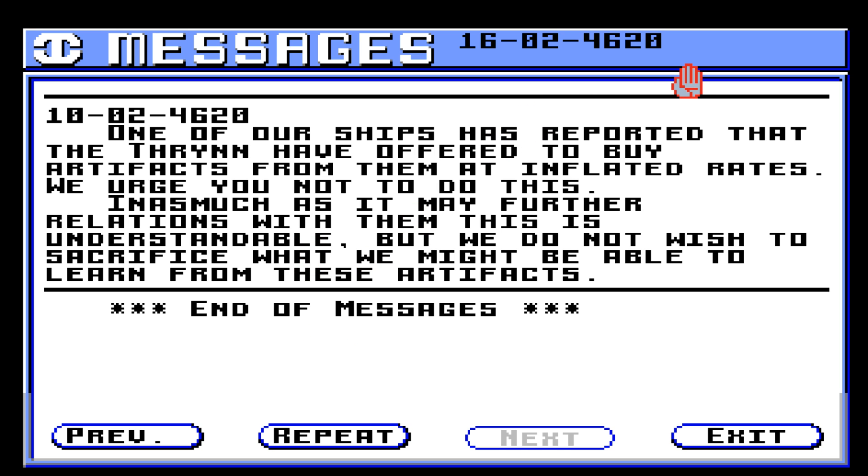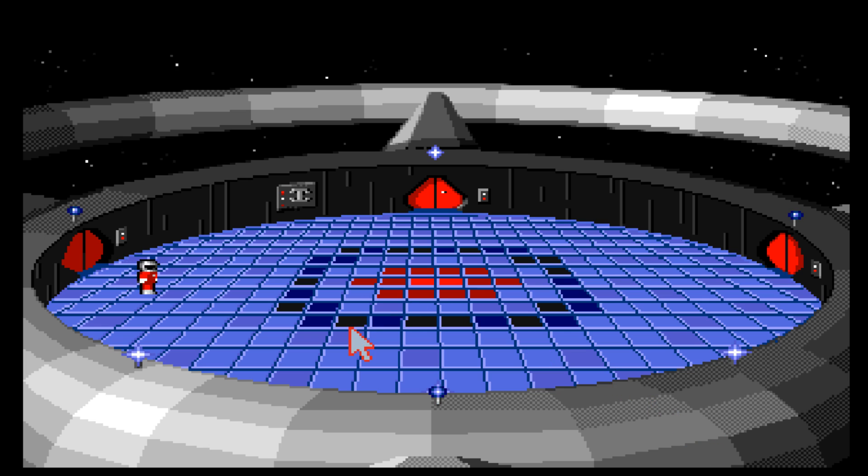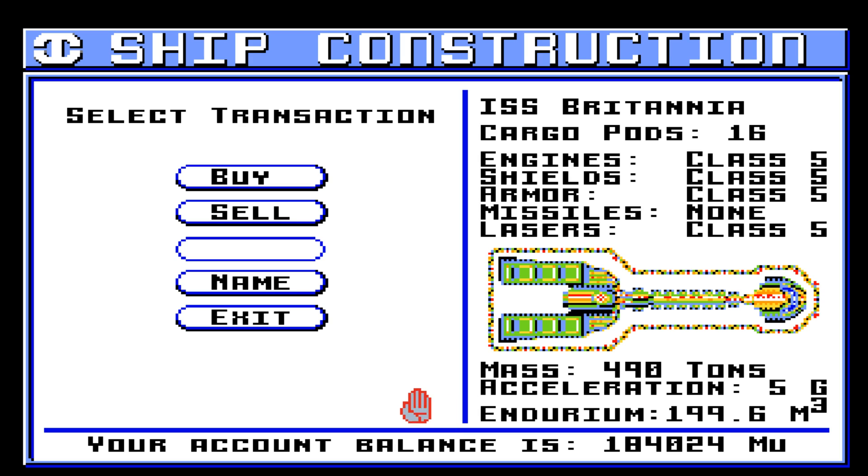Okay, we have a new message. 10 to 4620: One of our ships has reported that the Thryn have offered to buy artifacts from them at inflated rates. We urge you not to do this. Inasmuch as it may further relations with them, this is understandable, but we do not wish to sacrifice what we might be able to learn from these artifacts. Also, I don't think you can actually sell anything to them. No more messages there. Maybe it's just this version of the game where I'm just not getting the money for these things.